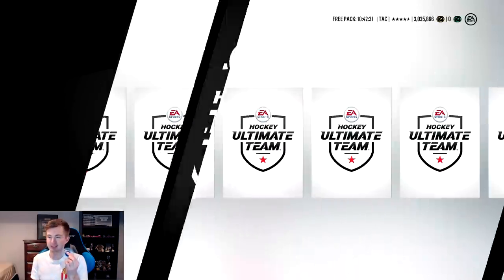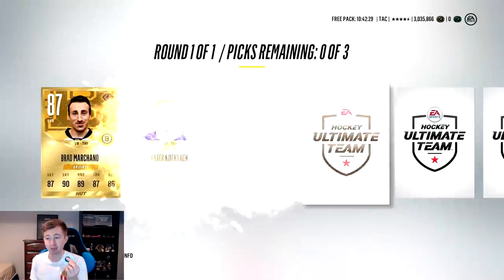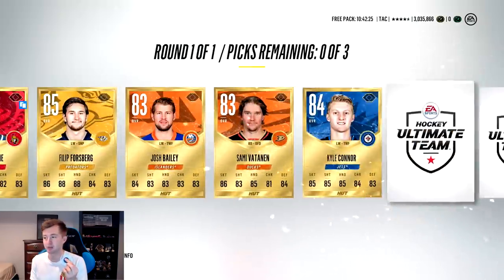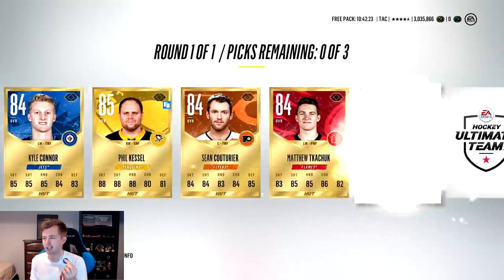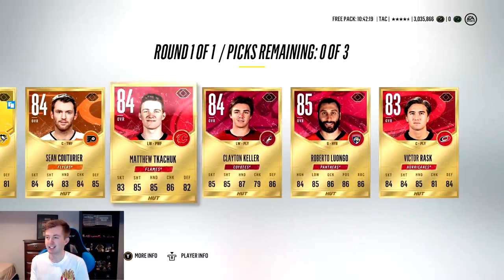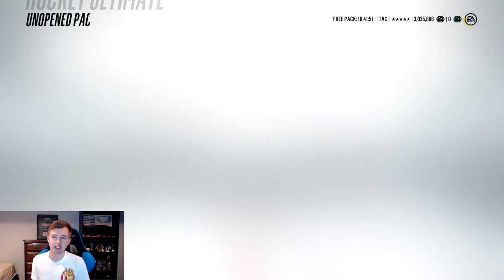Trying another mini choice pack. Doing a fidget spinner - get it spinning. We get Marchand who's in the team of the year. Forsberg might get one, I don't know. Kessel at the end. Yeah, these mini choice packs really aren't that great.